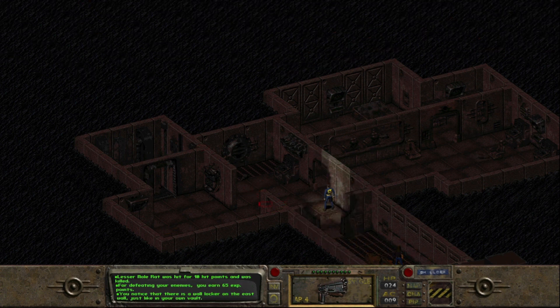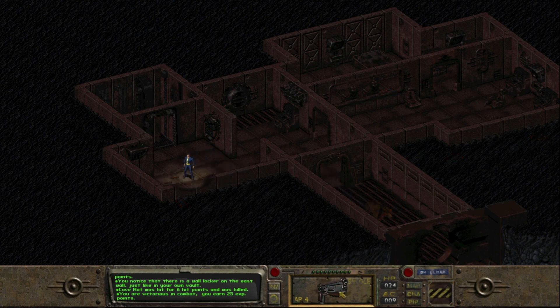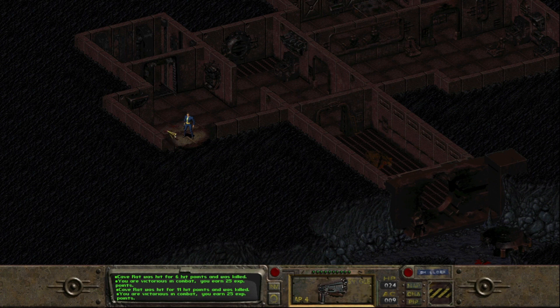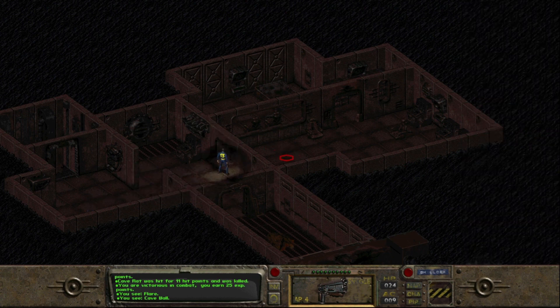Alright, let's continue on. Got another rat here — shouldn't be an issue. And got another one here. Get a little bit closer and fire. Hit it for 11 HP, which kills it. We got flares here as well that we're gonna take. Pretty much the law of the wasteland — if you see it, you grab it.